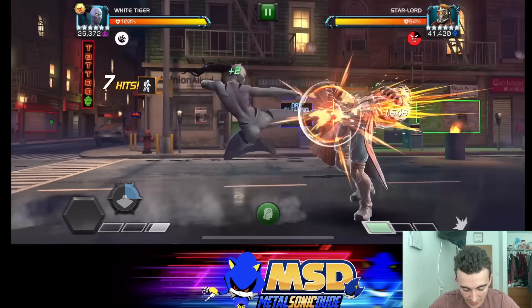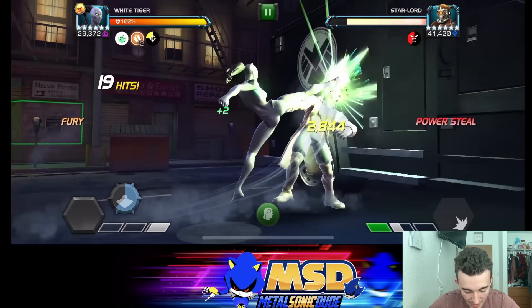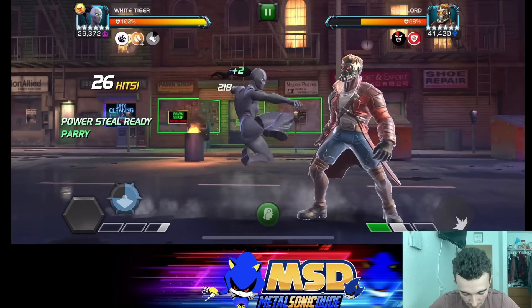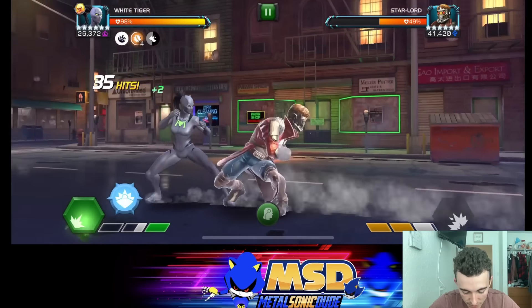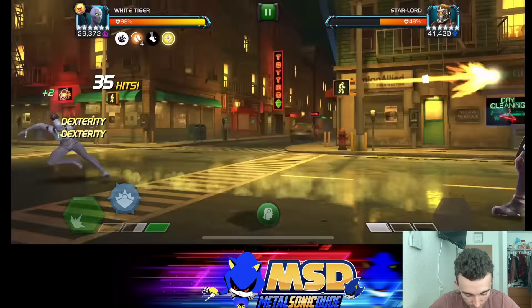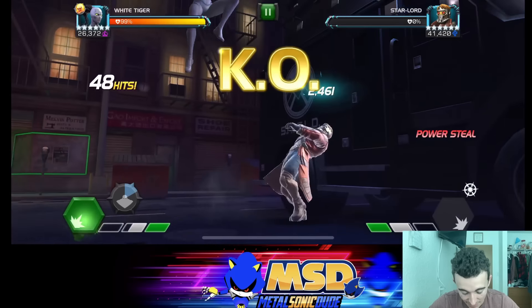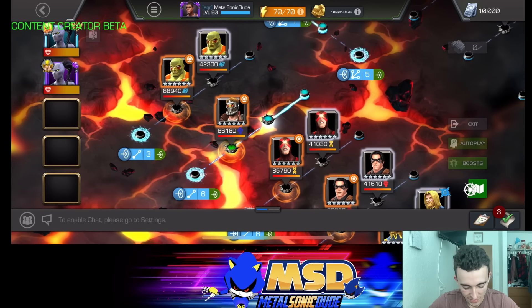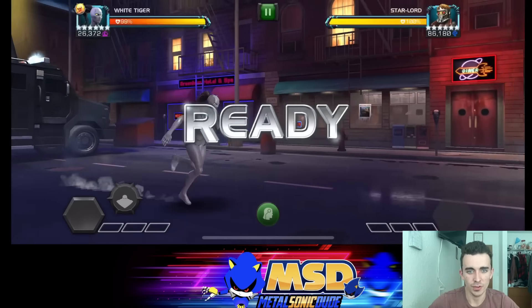I want to reiterate: the one thing I really don't like about White Tiger is how her precision passive is tied to a dash, not an intercept — that's probably the only thing I'd be fighting to change right now. Going for a straight dash, unless your name is Kitty Pryde and you have the safety net of being immune to damage, doesn't serve you well. You're seeing right here how White Tiger suffers from uncooperative AI — we didn't even get to see the power gain in that fight.